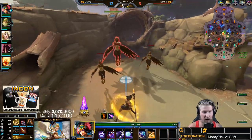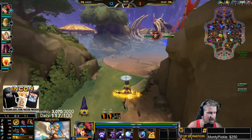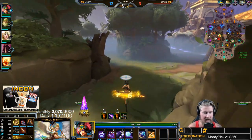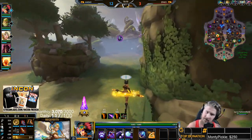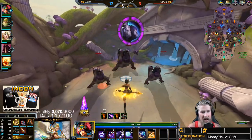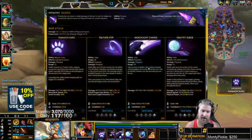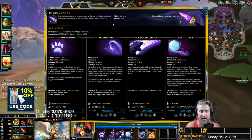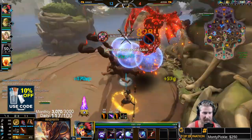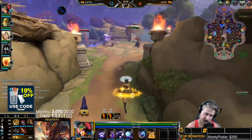As you can see, we're going really big high-power items to scale with our passive. It should also be noted that your ultimate technically scales with your passive as well — it gives you 60 flat power, and if you have your passive proc'd at the right time when you use your ultimate, you can stack that power scaling together.